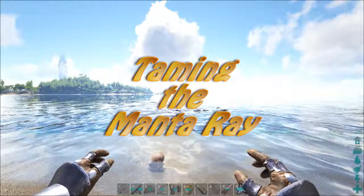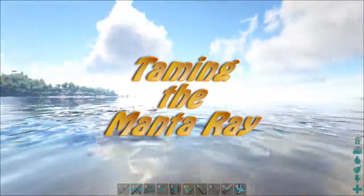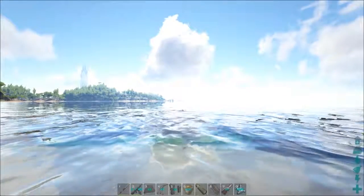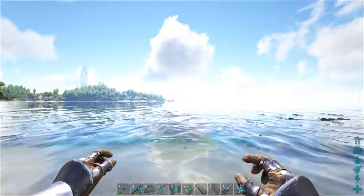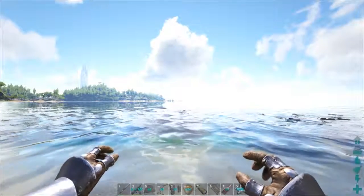Today we're going to show you a trick on how to tame the manta ray. The manta ray is a lot of fun as a mount because it's very fast, can jump out of the water, and has a pretty good attack value even though it's not much good at tanking. You'll find that the manta ray is nearly if not faster than the ichthyosaurus, especially when you start leveling up its speed and stamina.